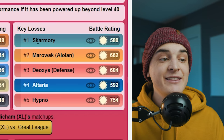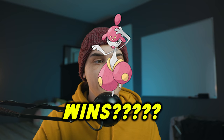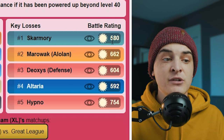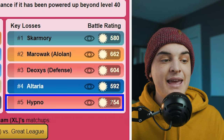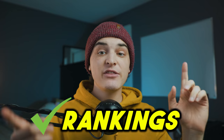Looking at key losses, you might be confused because the battle ratings show over 500 — but those ratings represent the opponent's perspective. For example, Skarmory beats Medicham with a battle rating of 580, which is close to 500 so it's a tight matchup. Compare that to Hypno, which has a battle rating of 754 versus Medicham — it wins much more decisively.